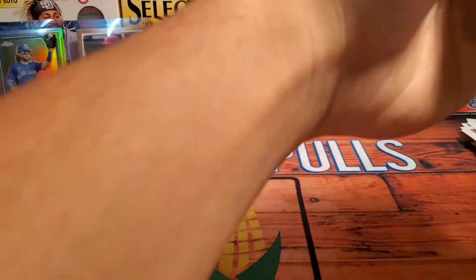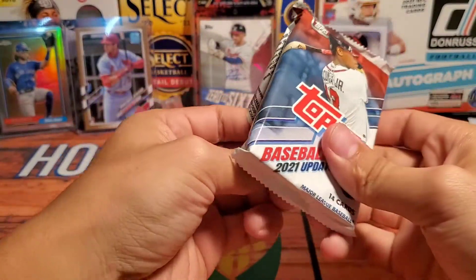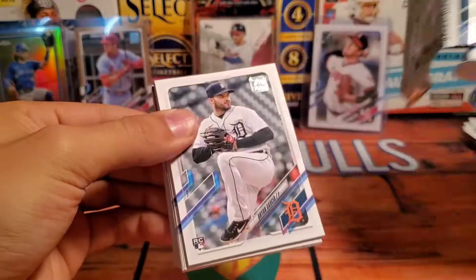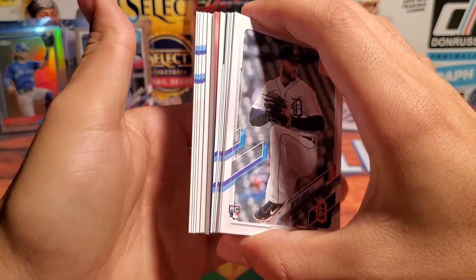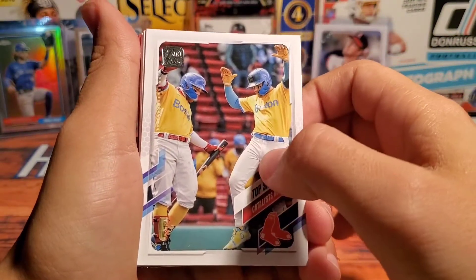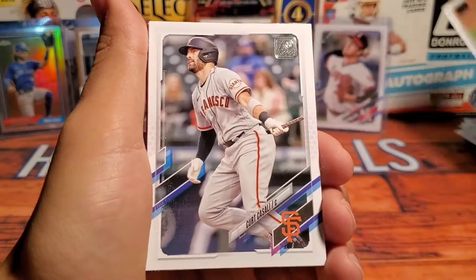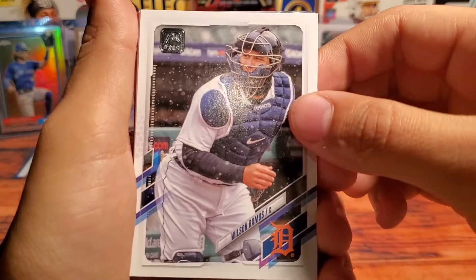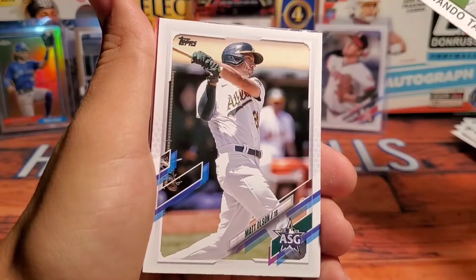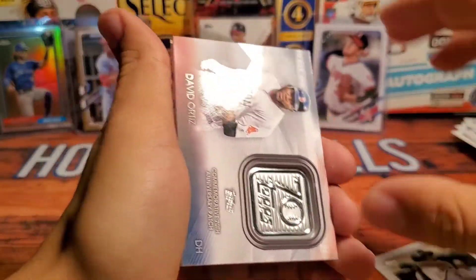Coming down to my last and final pack. I've had a pretty solid box up to this point — I usually do not do well with blaster boxes; I do a lot better with hangers. There's our big manufactured patch card. Brian Garcia rookie, there's Boston in those bright blue and yellow uniforms — I think they won like 13 straight, which is pretty crazy. Joey Gerber, Kurt Casali, Wilson Ramos — that might have been during the snowstorm game. Got a nice Fernando Tatis Jr. Topps '86 design, and a Matt Olson all-star game.